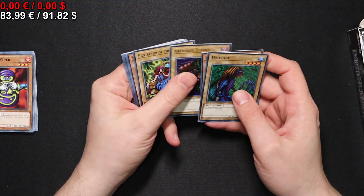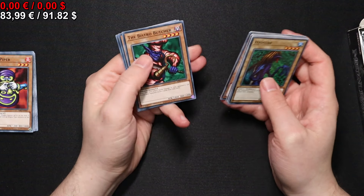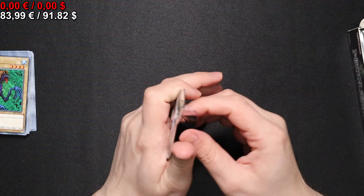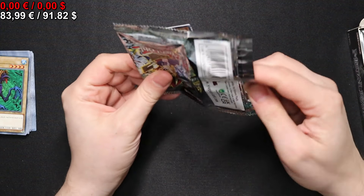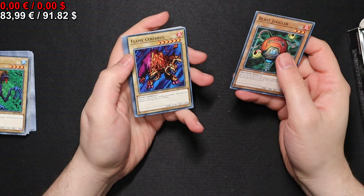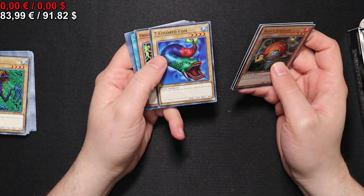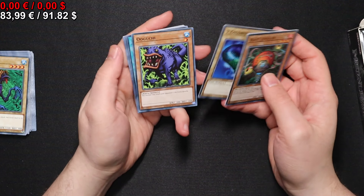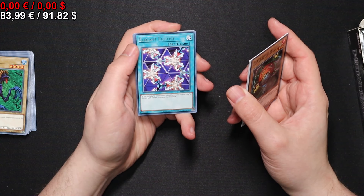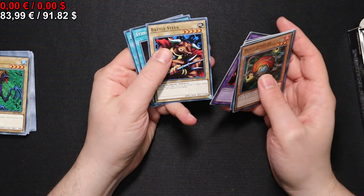Let's see what we get here. Cocoon of Evolution for Moth. Cannon Soldier — also not too bad. There are still a bunch of not-so-powerful regular monsters. Seven Colored Fish, actually a decent card because it had 1800 attack — for a level four monster that was useful until everything had 1850 or 1900 attack. An Elegant Egotist for your Harpie synergy. Skull Knight.